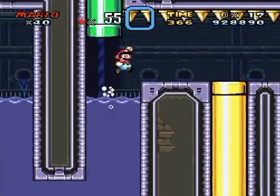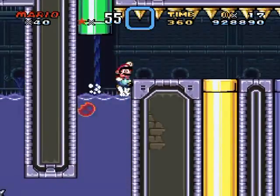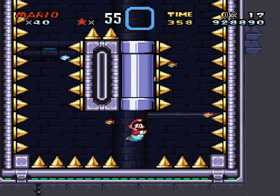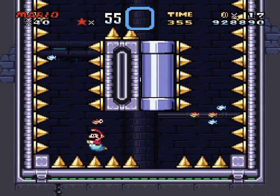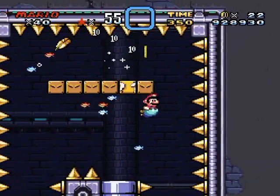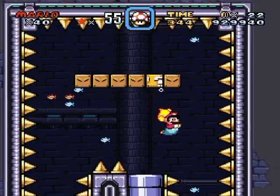Anyway, I guess this is the sewage system of the Mushroom Kingdom. It looks pretty clean for a sewage system — maybe it's a very well-treated sewage system. I mean, Peach probably has a lot of resources to do so — look at all the Toads she can hire.